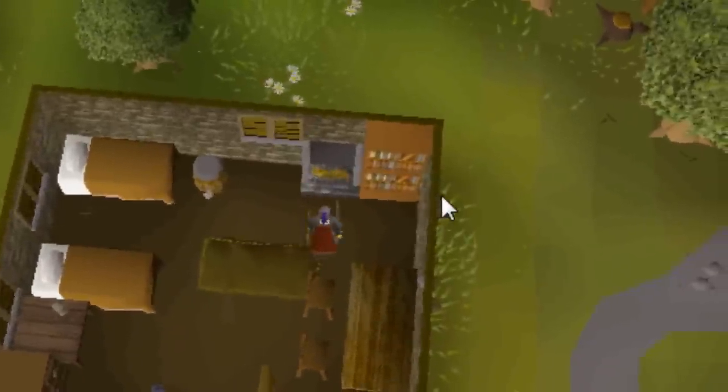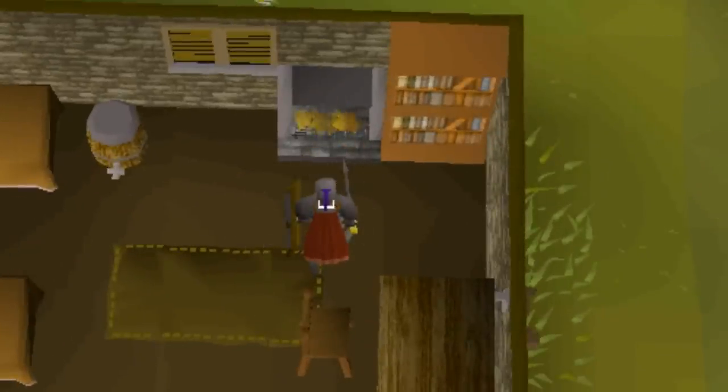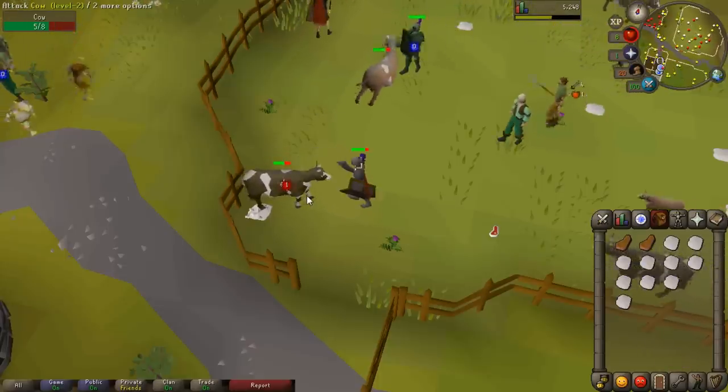I don't have any food, so I need to pick up some raw beef and cook them in Draynor. I found this tiny little fireplace — I couldn't find a range. I haven't done Cook's Assistance so I couldn't do it in Lumbridge. I'm going to get 20 attack, 20 strength, 20 defense here at cows, picking up all the cowhides, then tan them afterwards.